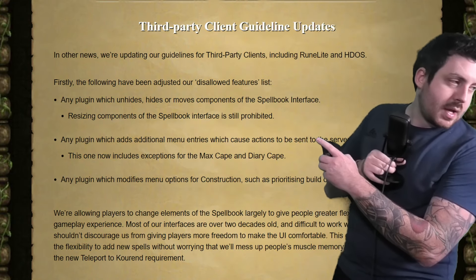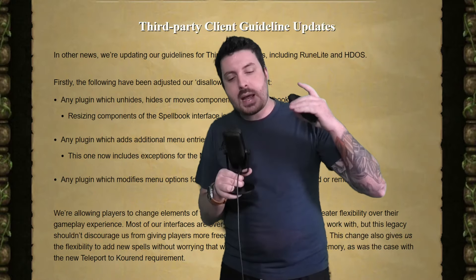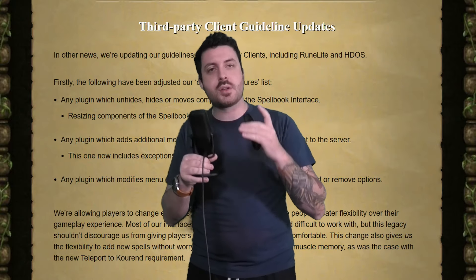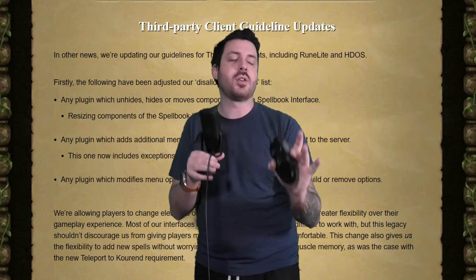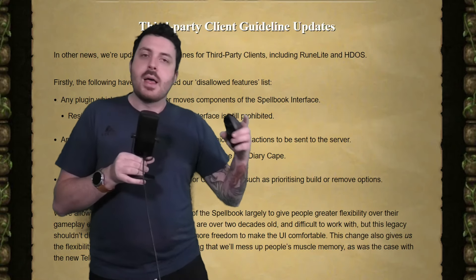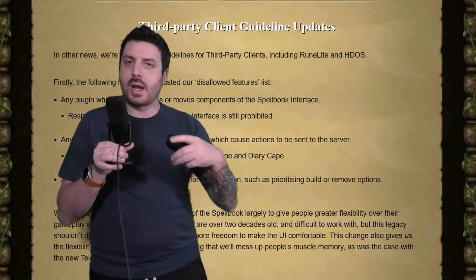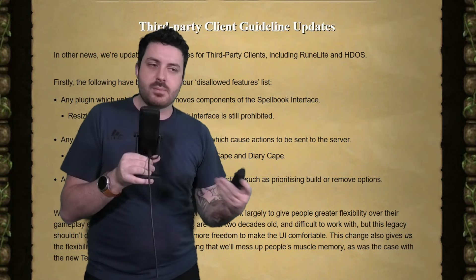Any plugin which adds additional menu entries causing actions to be sent to the server now includes exceptions for the MaxCape and DiaryCape. They keep adding teleports to the game and people are frustrated having to scroll through menus to find the teleport they want. They're going to allow you now — once the plugin has been developed — to have a right-click option for certain teleports not typically on the front page. So if you go to teleport on the MaxCape and have to scroll two pages to get to your house teleport, you can now have the RuneLite plugin bring that to the front. It's more or less making teleport management more convenient for the MaxCape and DiaryCape. That's a win.